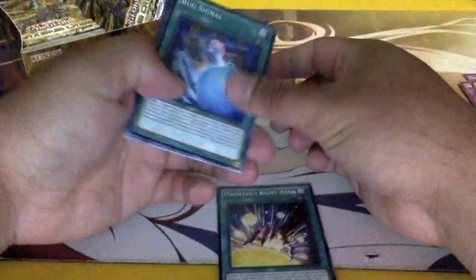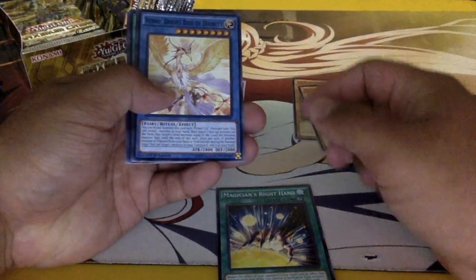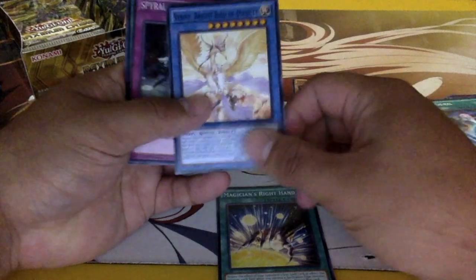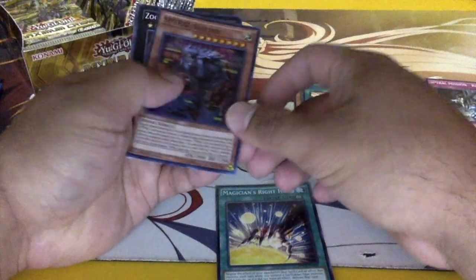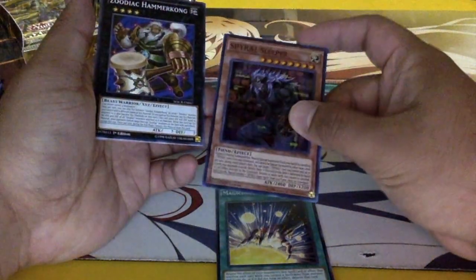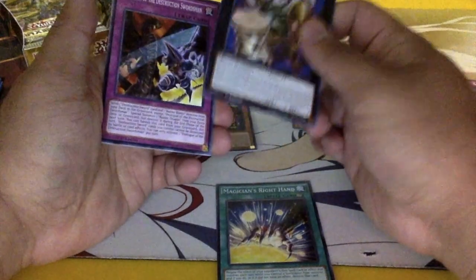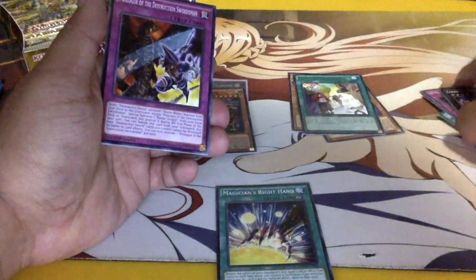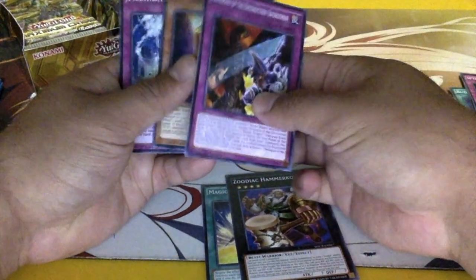Bug Signal. Venue Bright, Bright Bird of Divinity, Spiral Mission, Rescue Zephyra, Providence, and Spiral Sleeper — not bad, not bad. Zodiac Hammer Kong — I think my friend is looking for this. She wants to make Zodiacs. Prologue to Destruction, DD Ghost, and Phantasmal Spiral.